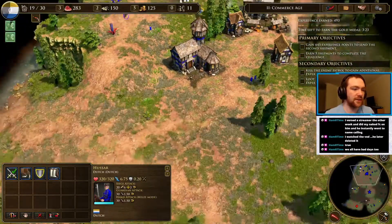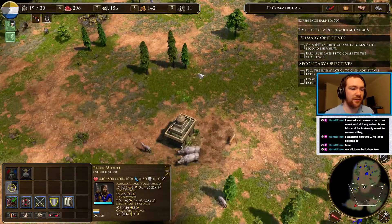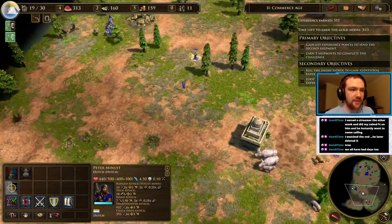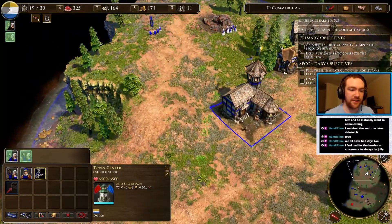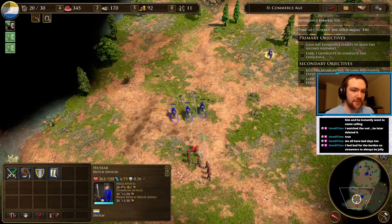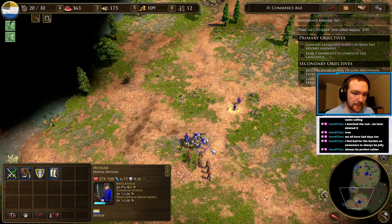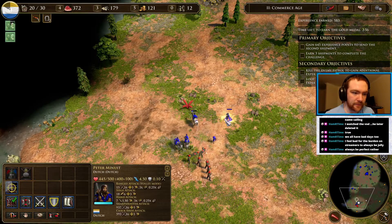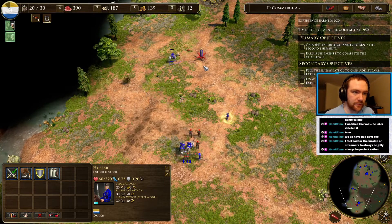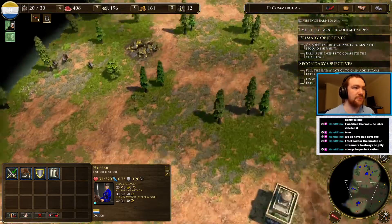The Hussar should be able to deal with the Gurkha. I feel like I'm not going to get the gold medal here. I do need a unit in the barracks. The wood cost is still so expensive.